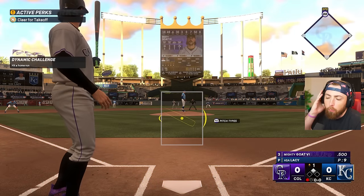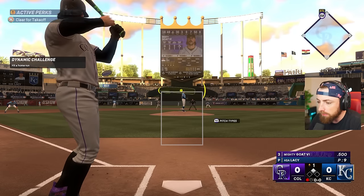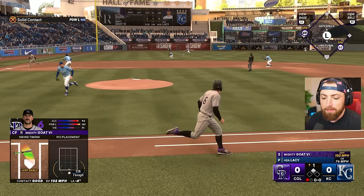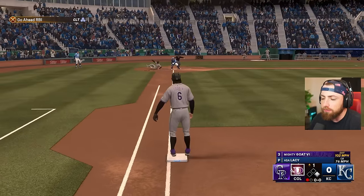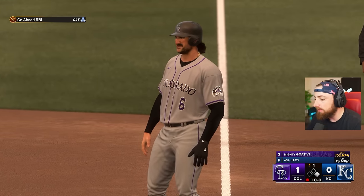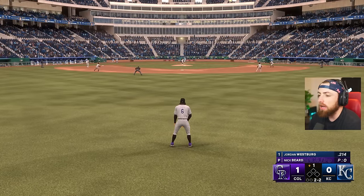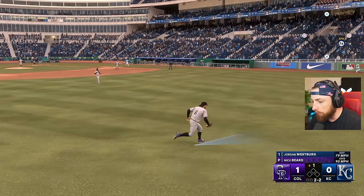Challenge number one - hit a home run. Come on, Mighty. It's a single. Not a home run. Kind of a terrible pitch to swing at. I don't know what I'm doing, but I'll take it. Hit a home run - fail. That's okay Mighty, you got the hit. It's a good start. We're not getting out this entire episode - I don't even care. I've been playing just like an idiot lately and we're done. Do you see how fast the GOAT is out here though?